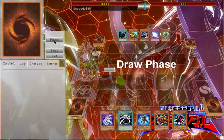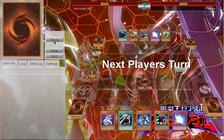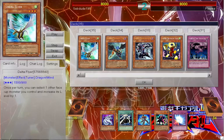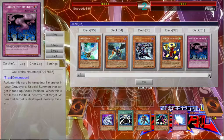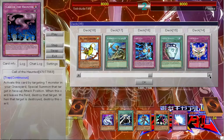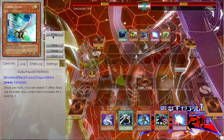I start off with an average hand and go ahead and set the Mystic Tomato, because I don't think there's much point in setting Mirror Force or anything like that. From looking through his deck, he's playing some sort of variation of ninjas but a Mist Valley version, which was rather interesting — I've never actually come across this before.